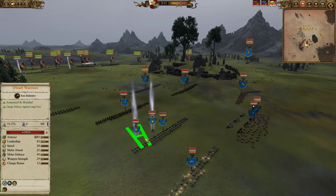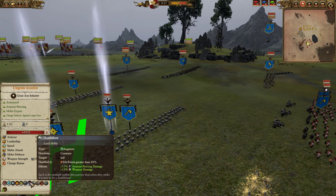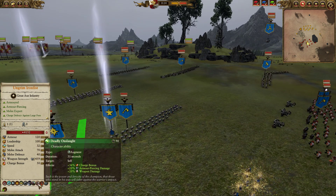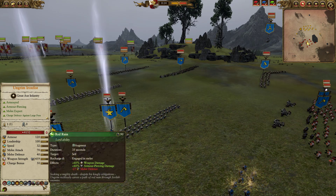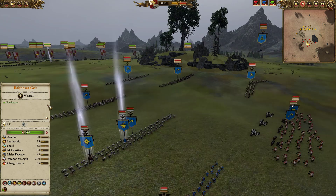For my opponent's build, he has decided to roll with Ungrim Ironfist, and he is fully kitted out. In my opinion, not really worth it — granted, he is cheaper nowadays since all the foot lords got cost cuts including Ungrim. Red Ruin, Axe of Dargo — definitely a bit overboard in my opinion. But still, Ungrim is a very potent combatant.